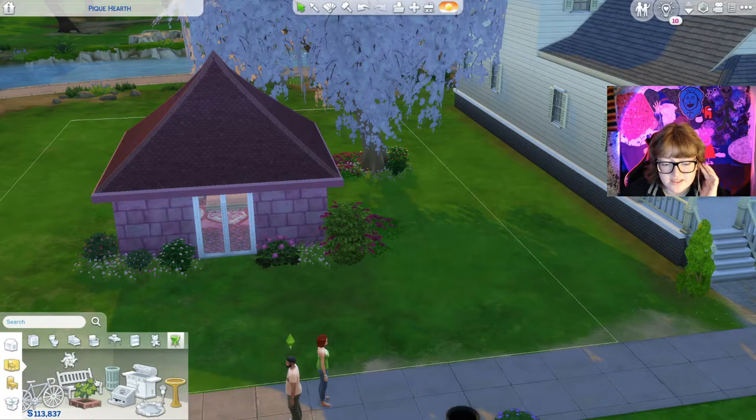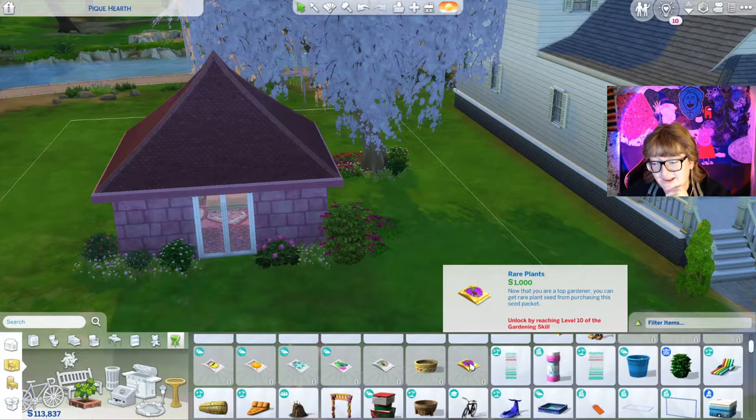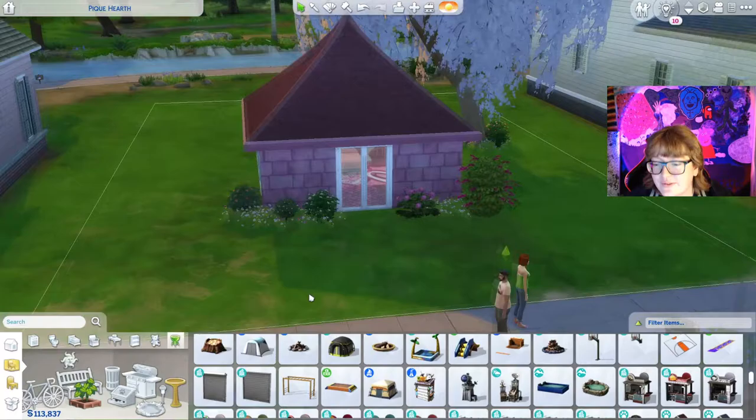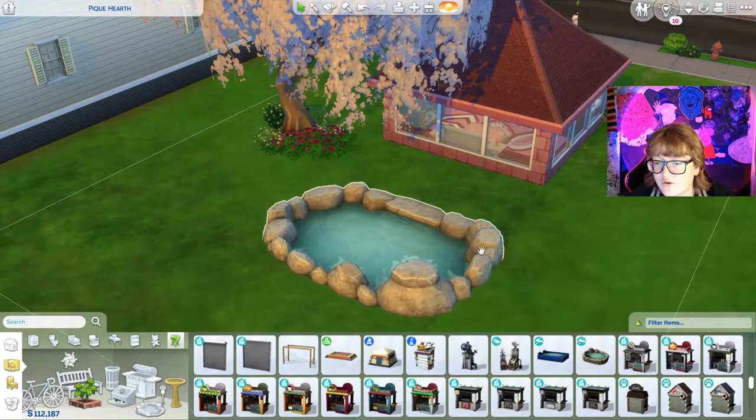What's more romantic than a hot tub, seriously? Let's get a hot tub in here. I'm filtering by pink and red — everything's just pink and red. So we have the gorgeous yard done. The outside is beautiful. But now I'm thinking, do we just go full out and get a full-on hot spring? Gorgeous, right by the willow tree.